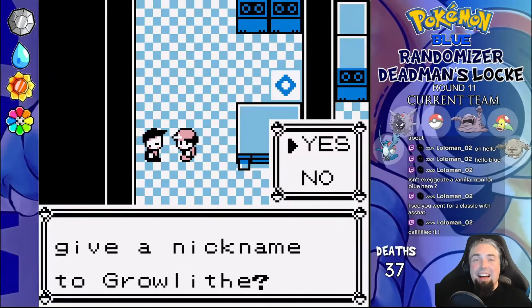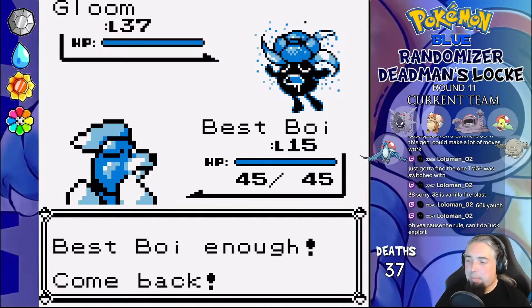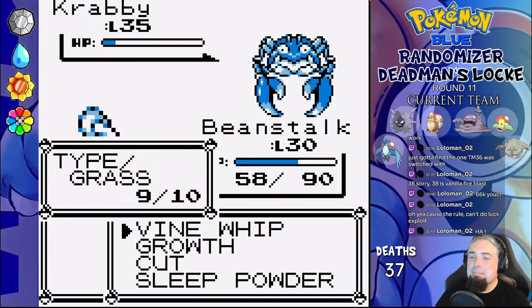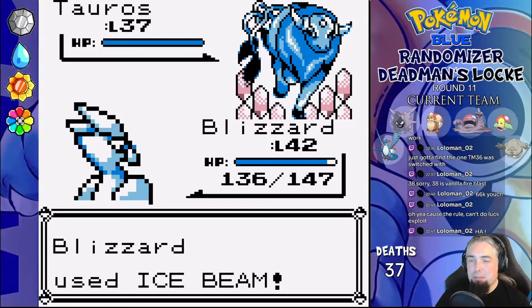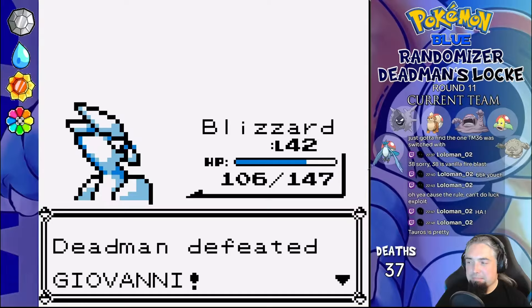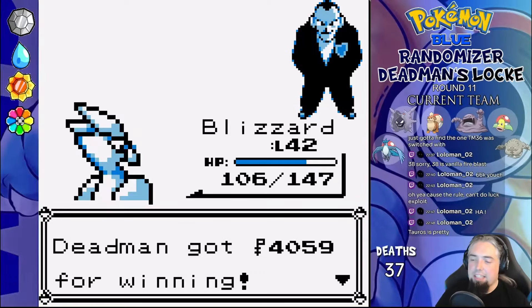The gift Pokémon in here, which is usually a Lapras, is a Growlithe this time, so we name it Bestboy and go fight Giovanni. His Gloom is first and gets Ice Beamed off the field, Krabby gets Vine Whipped by Beanstalk — who takes a bunch of damage as well — so Blizzard deals with it with Confusion. Tauros catches an Ice Beam and a Confusion, Arbok is a Confusion two-shot, and we also get a second Master Ball on top of the one we randomly found on the ground in the overworld.